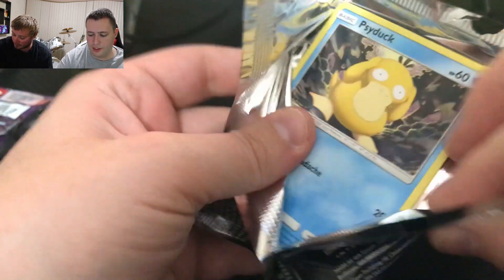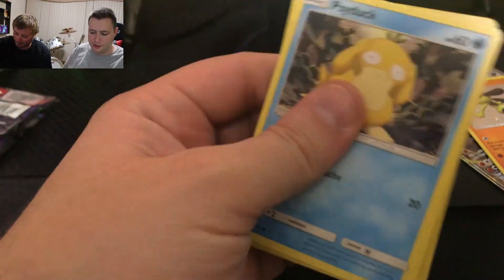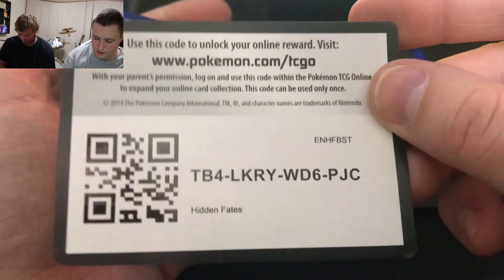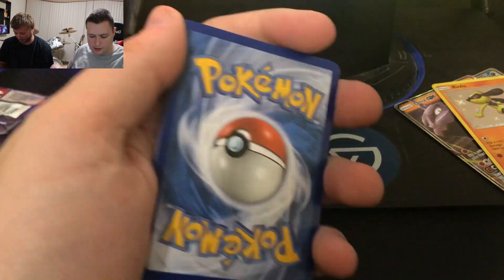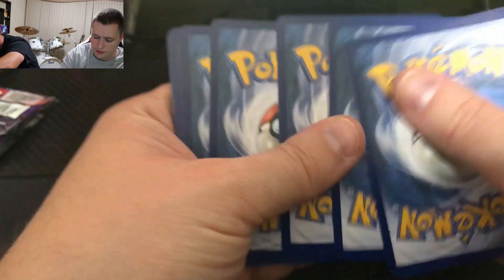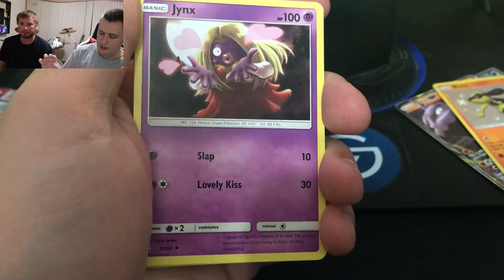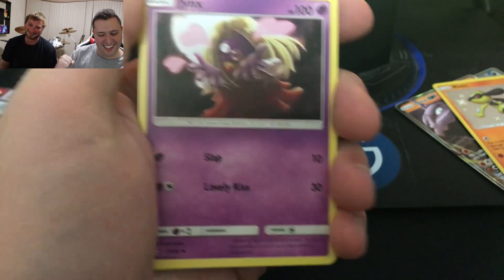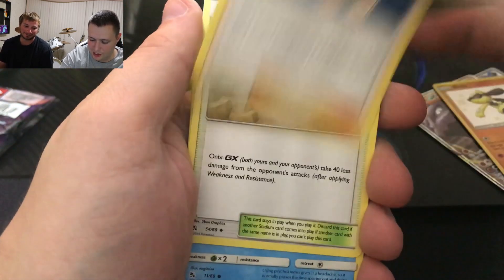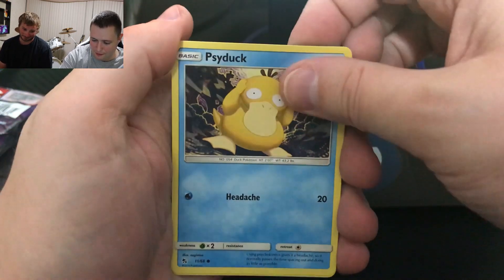Hopefully there will be another good pull in this pack — that last one I was a little hyped over. And there's the code card for the TCG Online. Let's do four to the front and we've got energy. Jynx, Misty's Determination, Brock's Pewter City Gym, Psyduck, Pikachu.